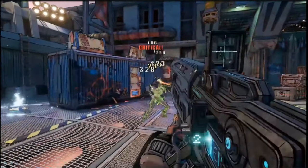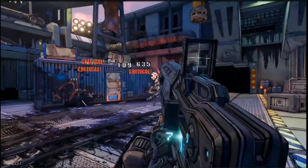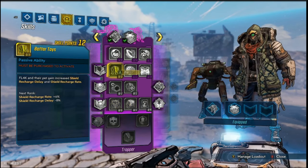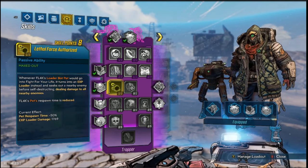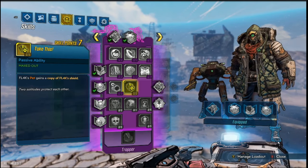We also wanted to address some feedback we had received from the community regarding FL4K and their pet survivability. So you'll see an emphasis on shields in this tree. For example, the Better Toys passive ability gives FL4K and their pets bonuses to recharge and recharge delay speeds on their shields. The Take This passive provides pets a duplicate of FL4K's currently equipped shield.